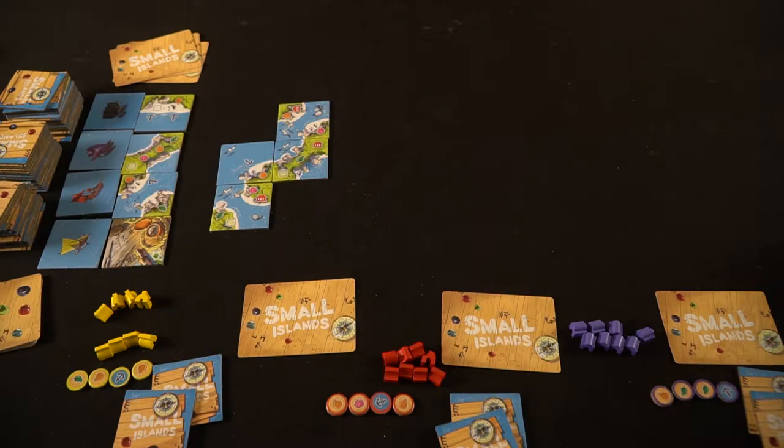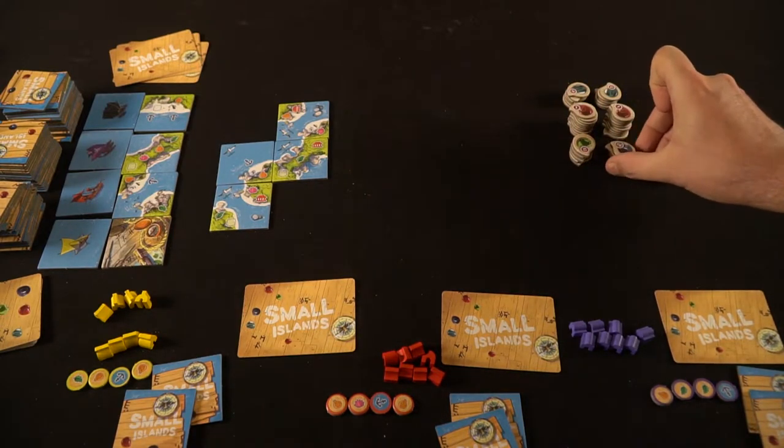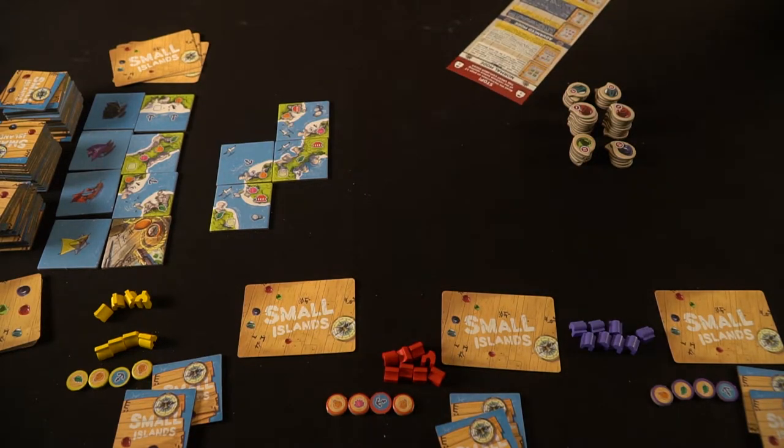Take all the victory point tokens, make sure they're in numbered order, and place them aside so players can take points when they discover their own villages and gain points that way. Set any solo cards aside unless you're playing the solo game mode. You're only going to have four buildings in hand at any time, and the rest will be set aside in a pile that you'll draw from whenever you run out, always keeping four if able. Then you're ready to begin the game.